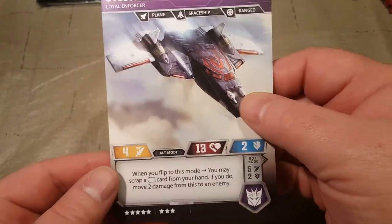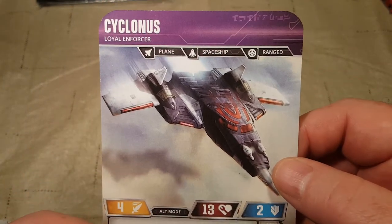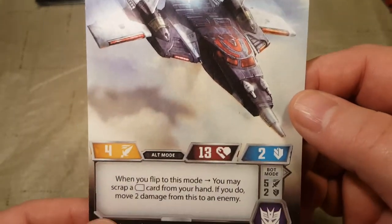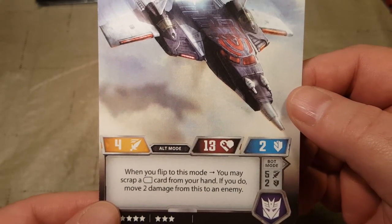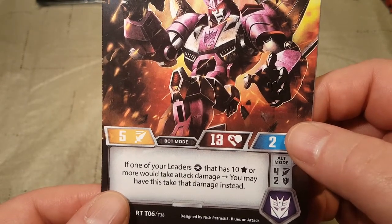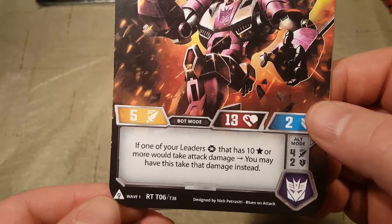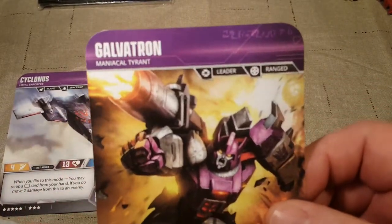Let's start with our alt modes. We got Cyclonus, Loyal Enforcer — plane/spaceship/ranged. When you flip to this mode, you may scrap a white pip card from your hand; if you do, move two damage from this to an enemy. He keeps his ranged. If one of your leaders that has ten stars or more would take attack damage, you may have this take that damage instead. So that's pretty cool — he'll defend Galvatron, who's next.